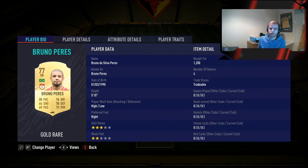Moving into right back, we have Bruno Perez. He has high/low work rates, so he does bond forward a little bit. He has 88 pace and fairly okay defending. You could also put someone else in there. You can pick him up for 1.2k on Xbox or 1.1k on PlayStation.